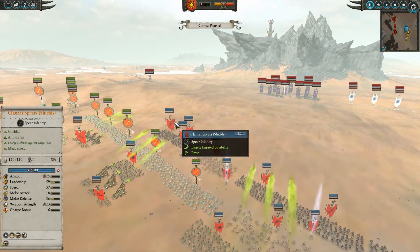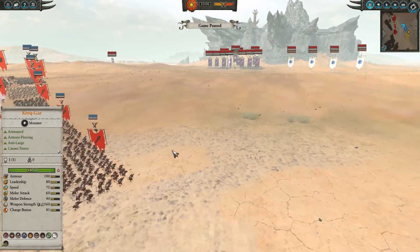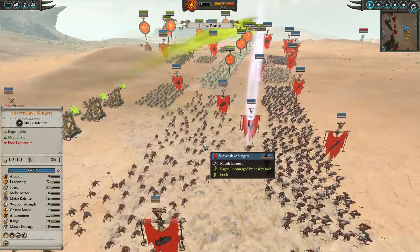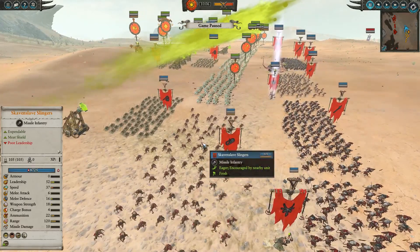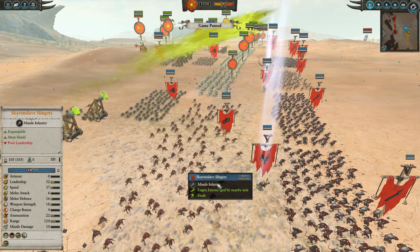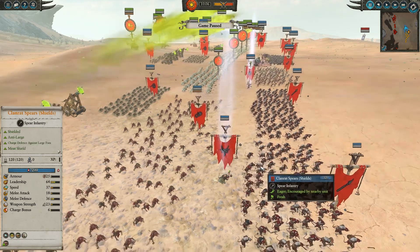Over here for Magic Potato's army, he's got some Clan Rats with Spears and Shields — just a row of those little rats in the front. In the back he's got some Skaven Slave Slingers; they're cheap, they just harass and make the enemy waste time going after them. He's got a Plague Priest with Plague Wind and a Summon spell as well.